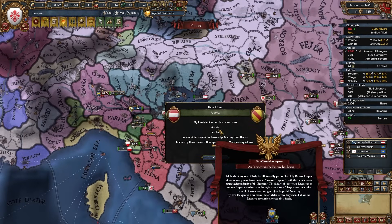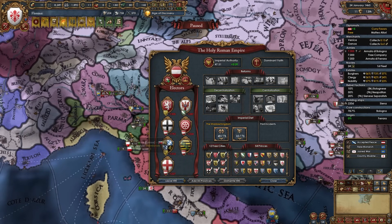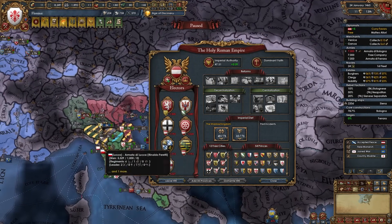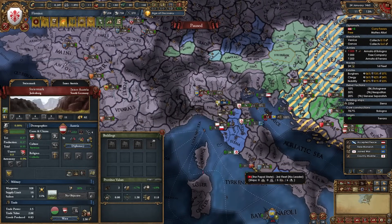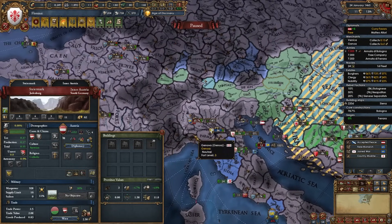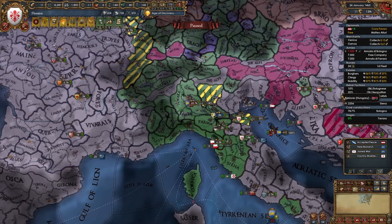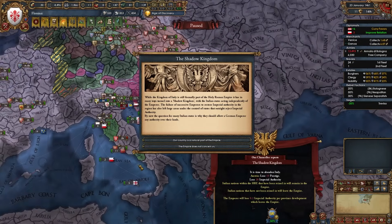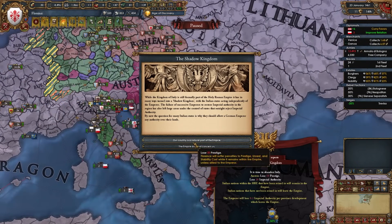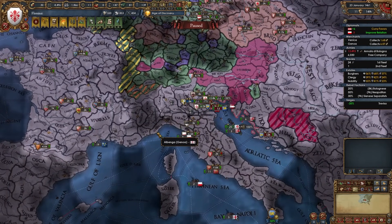Once 1460 hits, the Shadow Kingdom event fires in the HRE, where Italian nations decide whether to leave or stay. If you're allied to Austria and another nation stays, you stay too. In my game Austria is only allied to me in Italy, so no other Italian nations will stay — we leave as well. Leaving means we won't get stuck at duchy rank later. For your first age ability, take Justified Wars. After 1460, if you're fighting HRE nations in Italy, stay in the HRE; otherwise leave. The Empire will no longer concern us, and Austria will dislike us slightly but not enough to break the alliance.